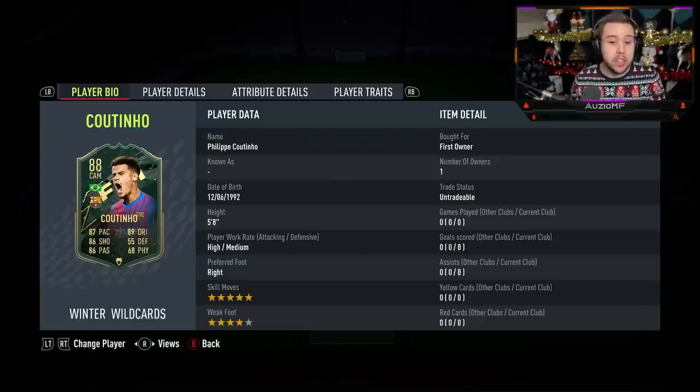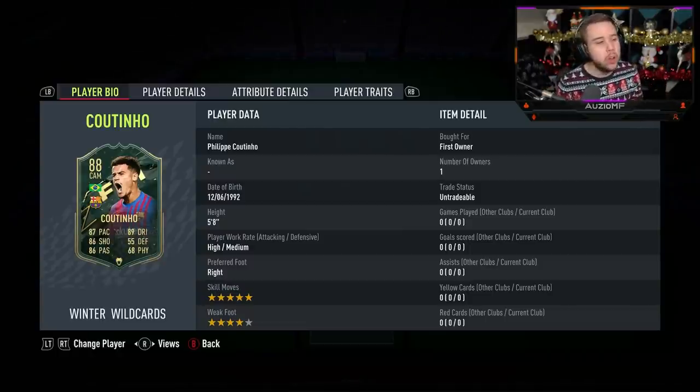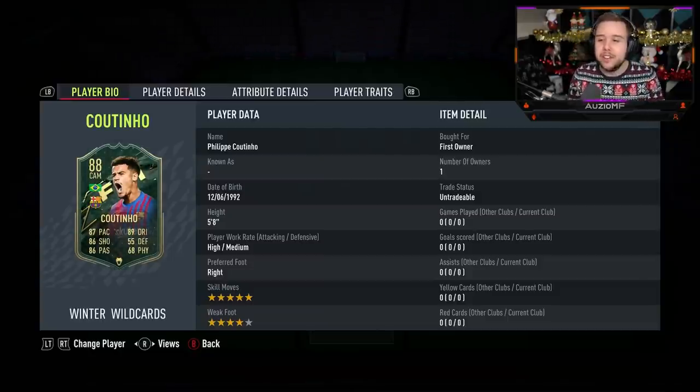The stats: 87 pace, 89 dribbling, 86 shooting, 86 passing, with 68 physicals. Looking like a top tier card, especially with his 5-star skill moves, 4-star weak foot, and high/medium work rates. Comparing him to his original gold card, we're looking at a plus 18 to pace, plus 1 to dribbling, plus 7 to shooting, plus 6 to passing, plus 9 to physicals, and plus 3 to defending.